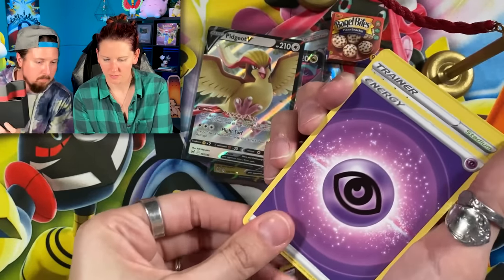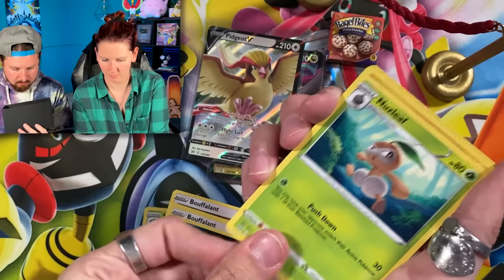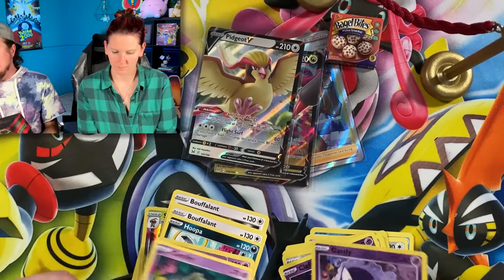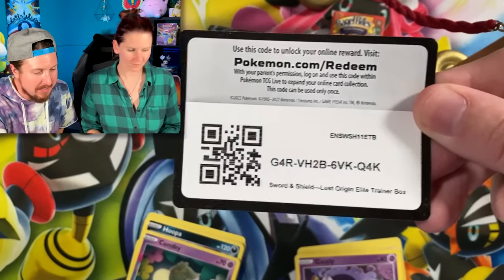Energy — put that right over there. Comfy once again! There is the code card for the elite trainer box. We have all eight booster packs right here.